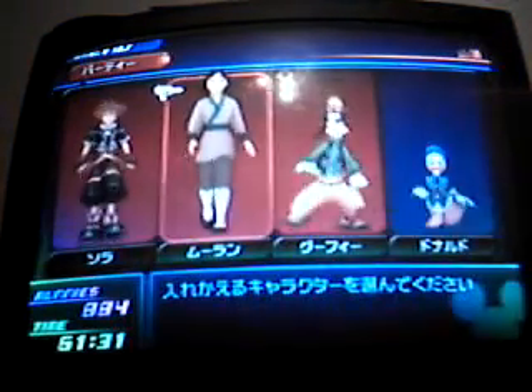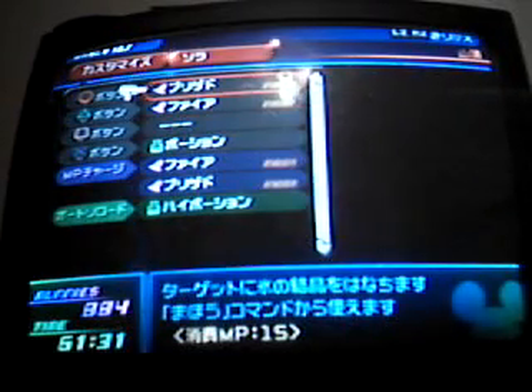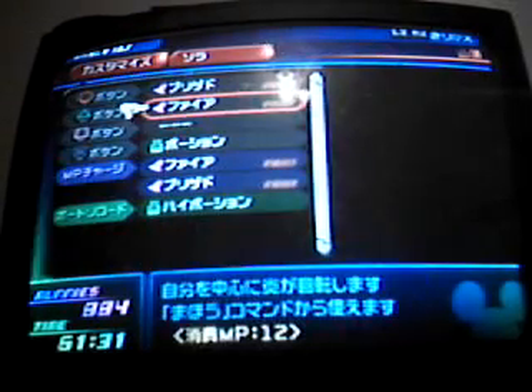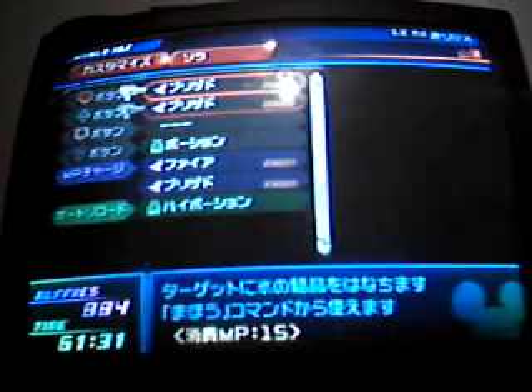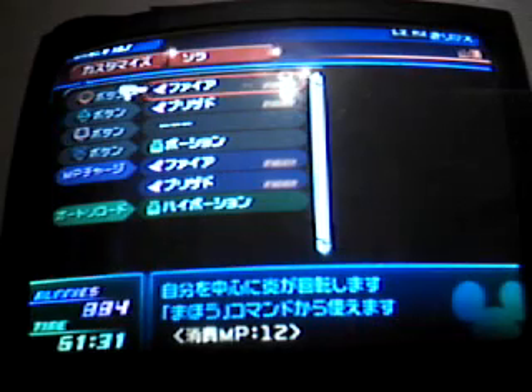Peng actually goes back to being Mulan, and she gains a new ability which will be very useful. One thing I'm going to do right now is switch these. I want to make it so when I press L1 and circle that I do fire, and then when I press L1 and triangle I'll do the freezing move, blizzard. That's all I want to do right now.